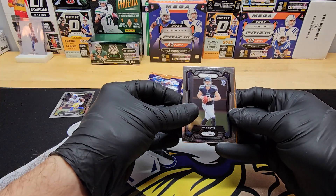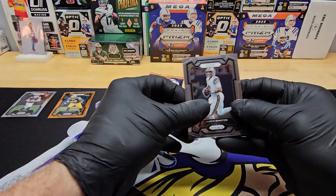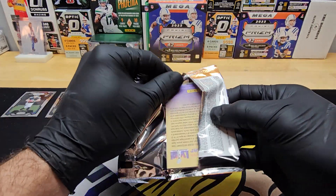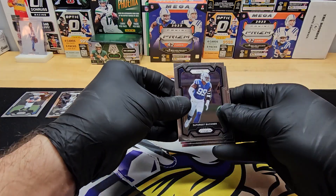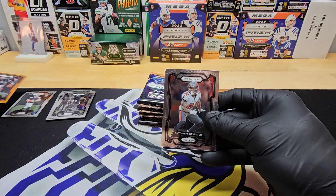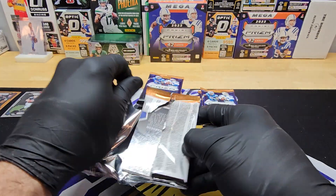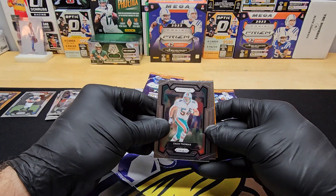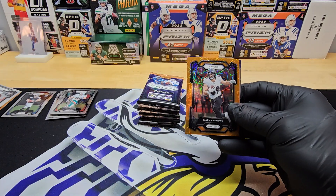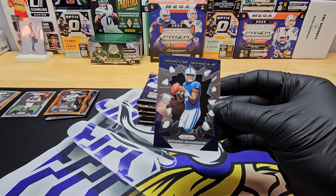Kyron Williams. There's a Levis base already, right off the hop. Bakhtiari and Jameis Winston. Buckner, Dobbins. Zach Harrison for the Falcons. Winfield. Kid Reporter — the Flying Kid Reporter. I had somebody comment that they liked the Flying Kid Reporters. Byron Young, Mark Andrews. Prison Break of Anthony Richardson — very nice.